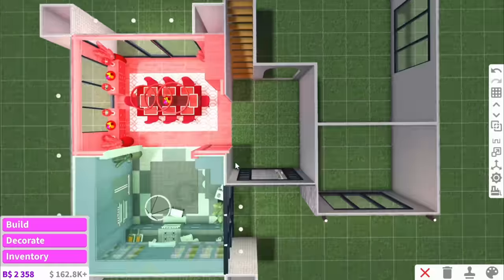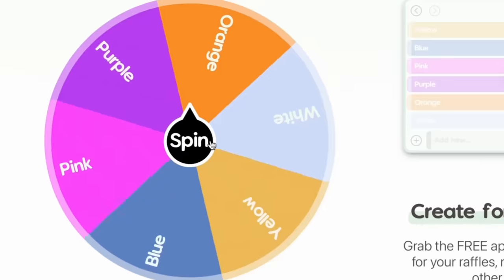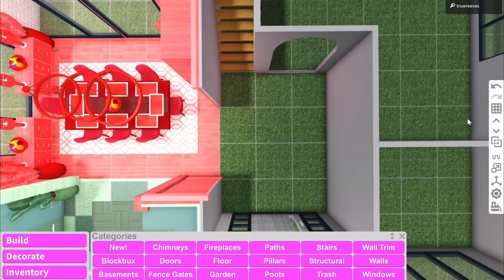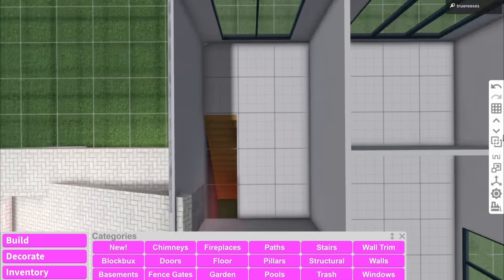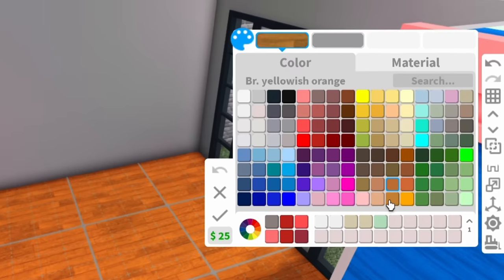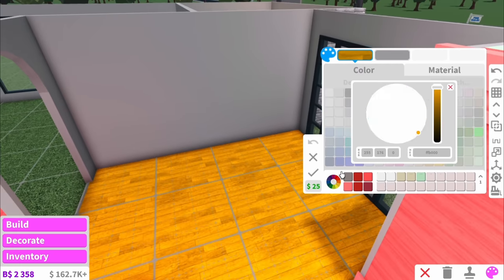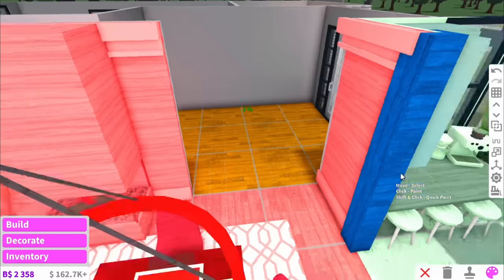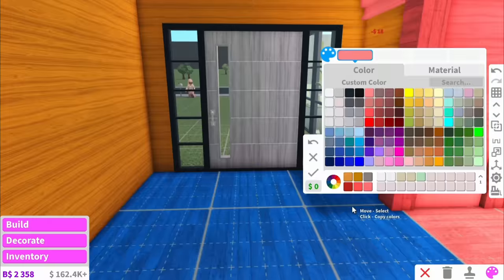So next we have the hallway, and I'm really hoping I get white for this. But it looks like we're getting orange. So this orange actually applies for this downstairs hallway and the upstairs hallway. Let's start with the downstairs one. Orange is actually quite a nice colour, and there's not really that many oranges in Bloxburg — good thing for the colour wheel. So this can basically just look like a dark brown, and I'm actually not hating this orange room yet.